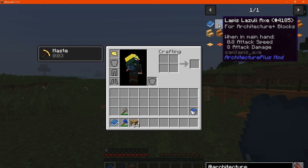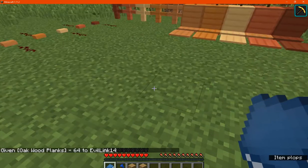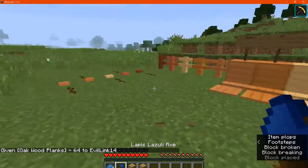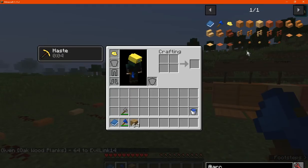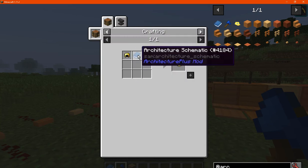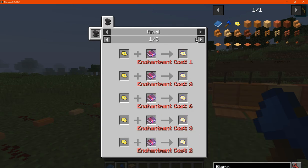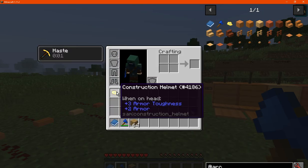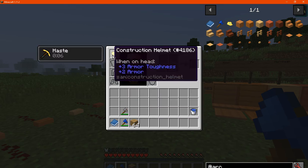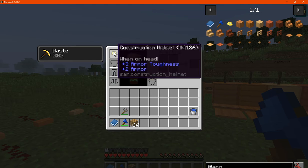You've got the lapis lazuli axe, which it does say is for Architecture Plus blocks, but I'm assuming it should work on anything like a regular axe. You've also got a construction hat, which is just a schematic and a gold helmet, and upon wearing it — besides that it could get enchanted — you just get haste for about seven seconds. You can see how much it affects the armor bar and we will test its durability as well.